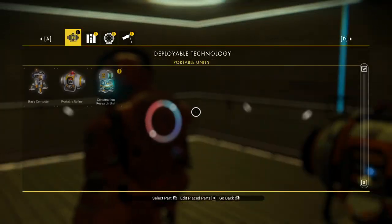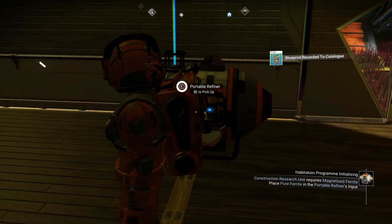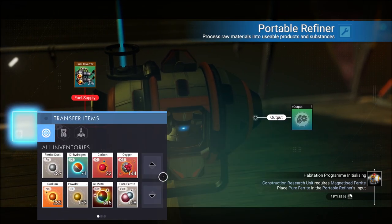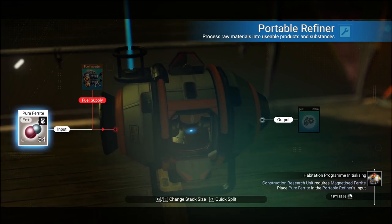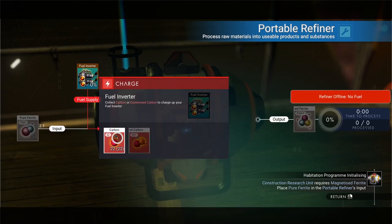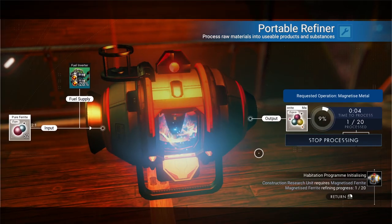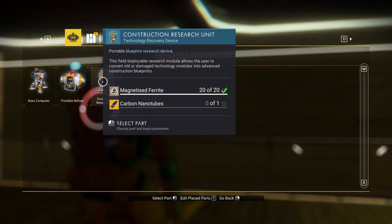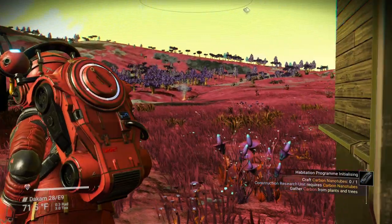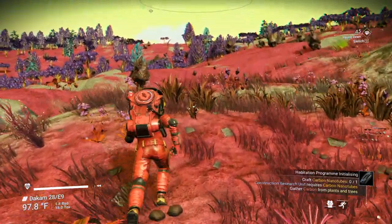We need to gather up a lot of items. We need a carbon nanotube and magnetized ferrite. We get magnetized ferrite by refining — not ferrite dust but pure ferrite, and it's a two-to-one ratio. So we need 20 of it. We need to put some carbon in the refiner to charge it up. We also need more carbon because we have to make carbon nanotubes. There should be one more storm coming.